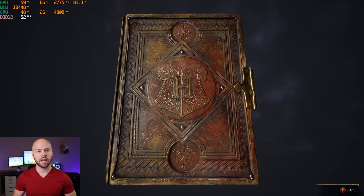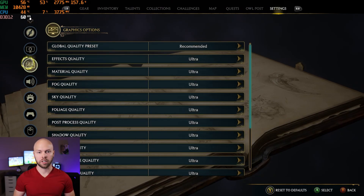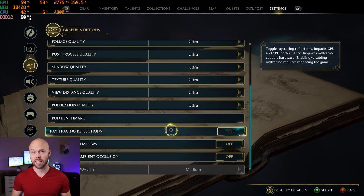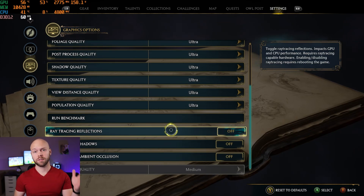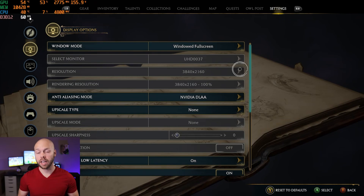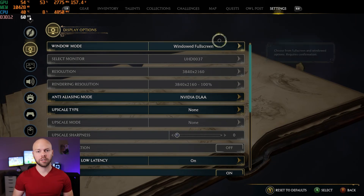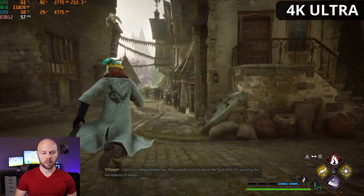Here we are in Hogwarts Legacy in Hogsmeade with the RTX 4070 Ti. We're starting off at native 4K with everything maxed out on ultra — everything except ray tracing. Ray tracing is incredibly demanding in this game; it didn't do well on my 4080, so I'm not going to waste time with it right now. If you run ray tracing you'll definitely need frame generation and upscaling. For anti-aliasing we're using Nvidia DLAA. Note that this game does not have a dedicated fullscreen mode, so we're in windowed fullscreen.